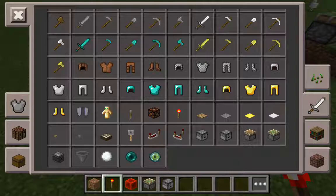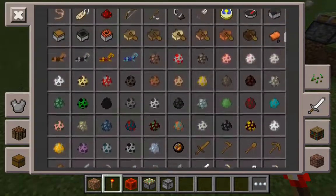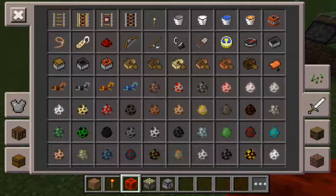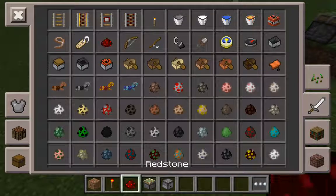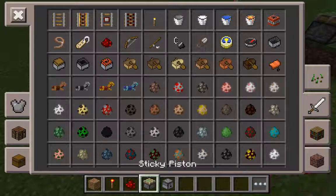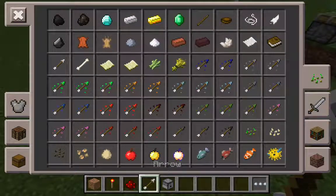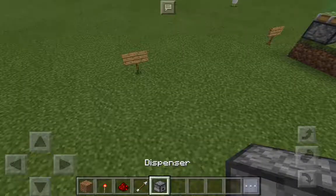You'll be needing two Redstone torches. You'll be needing nine Redstone dust. And then you'll be needing projectiles, which are arrows, and a dispenser.